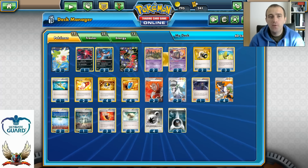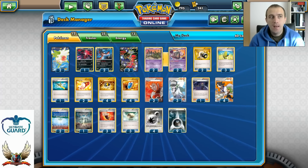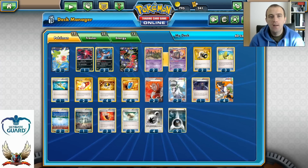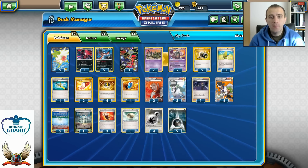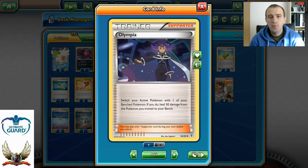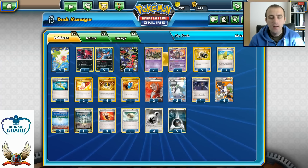The main focus is to put Yveltal EX with Pitch Black Spear in the active spot, lock your opponent's high-retreat-cost Pokémon, and spread damage around the board in EX matchups. Against Greninja or Volcanion, Garbodor with Garbotoxin helps disable Steam Up and Giant Water Shuriken. Later in the game, Garbodor can help a lot against Volcanion — without Steam Ups, you might survive a couple of turns with Fighting Fury Belt. This deck runs Olympia instead of Center Lady, which heals 30 damage from your active Pokémon and puts it on the bench — a very great card. 12 Pokémon, 35 Trainer cards, and 13 Energies, totaling 60 cards.